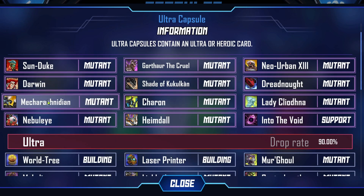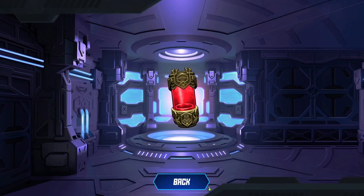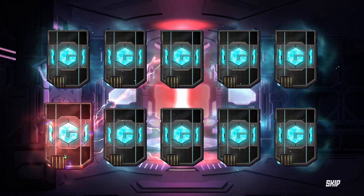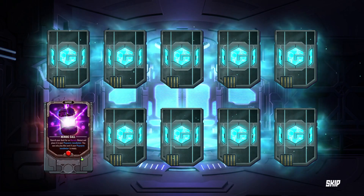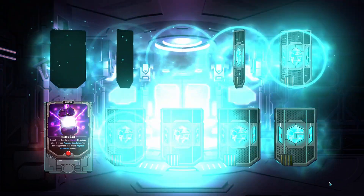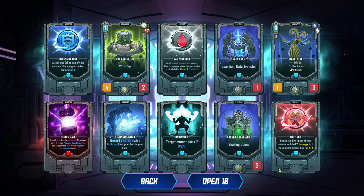Nebulae. We'll save that one for next. Let's get a couple of these open with our apparently higher 1.5% drop rate. Heroic Call — search your deck for a heroic mutant. Only play it if your Psycore Incubator is empty. So we need a heroic mutant for that to be useful.